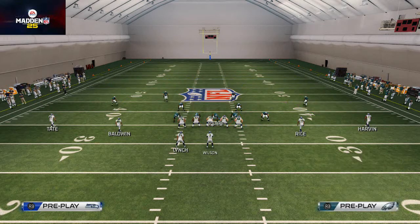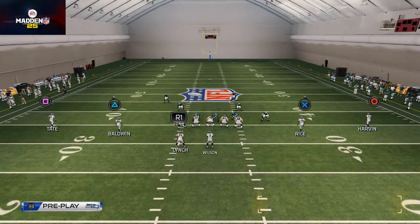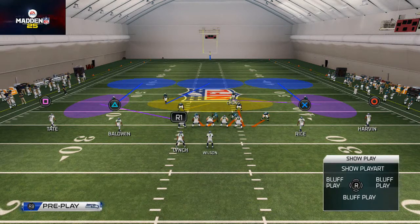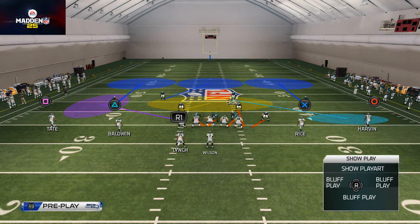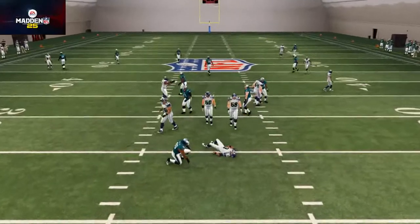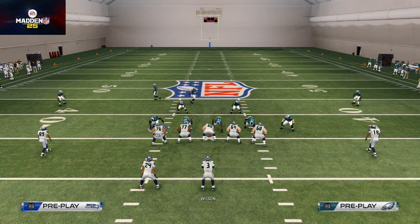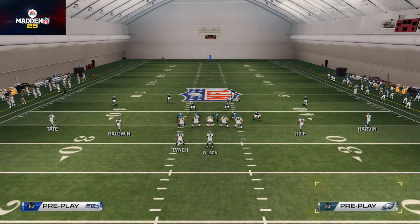We're then going to take Fletcher Cox and place him in any zone or man assignment we want — a curl flat, man him up on a slot, whatever we want. I typically place Patrick Chung in a flat zone because flat zones from the safety position play like out routes really well this year. But you don't have to do that — you can leave him on his original route. Here you'll see we get some A-gap pressure, and we'll talk more about that when we get into the man and zone blitzes. We'll typically get it off the edge.